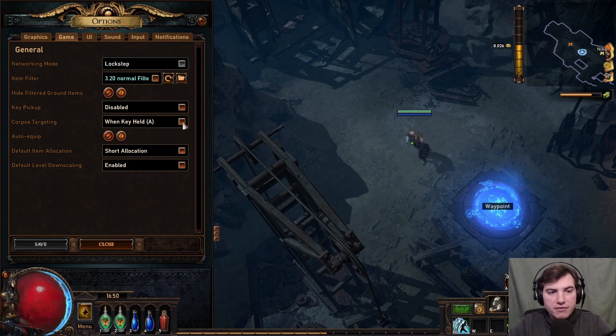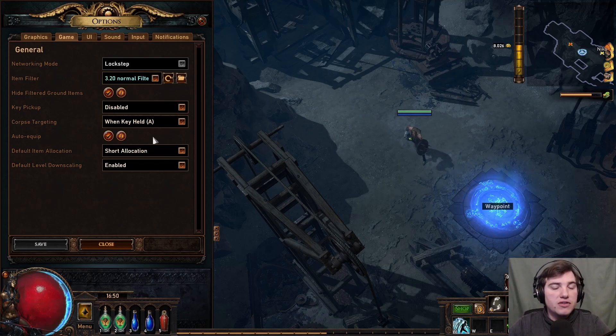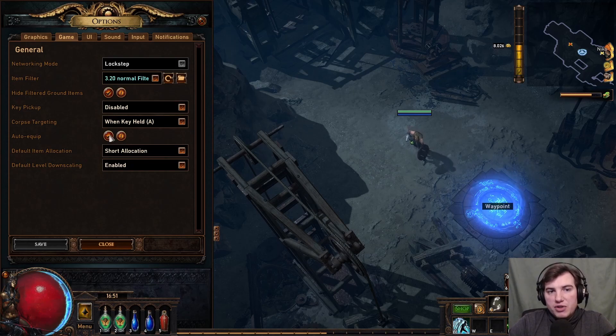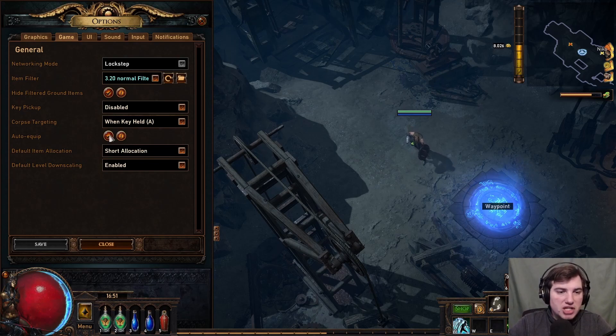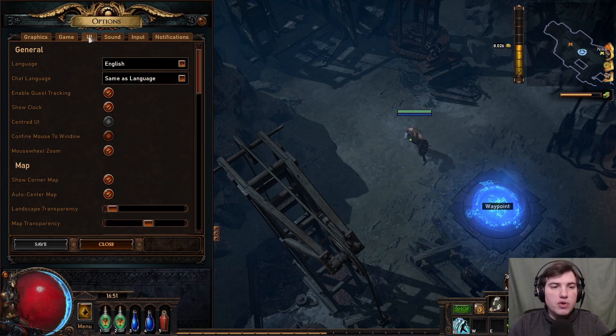Key Pickup — I'm not sure what that's for; I have it disabled and never had a problem. Corpse Targeting is a nice option, especially if you use a skill like Spectres — a minion skill where you consume a corpse to summon a minion — so when you hold A you can target corpses. Auto Equip can be nice; I have it enabled. It doesn't cause much of a problem if you enable it. The other options are mostly for group play and not really that important.